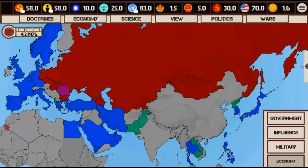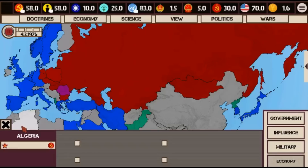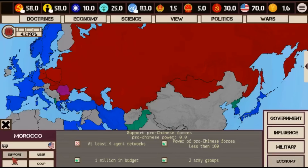Every one of these countries can be selected. For some, like Morocco, I can support the pro-Chinese forces. However, there are requirements: I need four agent networks, the power of pro-Chinese forces must be less than a hundred, I need one million dollars in my budget, and I must have two army groups — a reference to army power. If those conditions are met and I want to support those guys, I can click support. You can also organize an alliance with the USSR or interact with the USA.